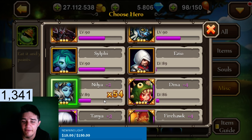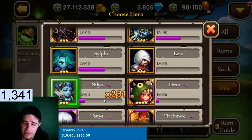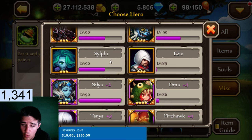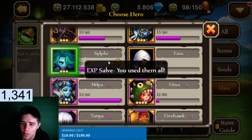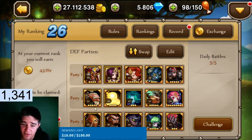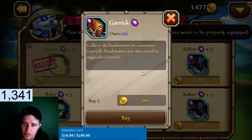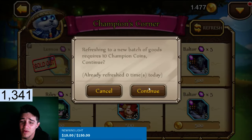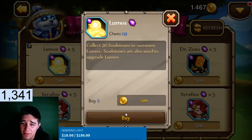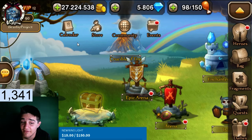We're super close to leveling up — we only need 10,000, about four days away which is not bad. Let's start working on these heroes, but first things first we gotta promote her. Now we need the Lumos — we really should go for the Garrick but I'm going to finish off the Lumos first and then work on the Garrick after.